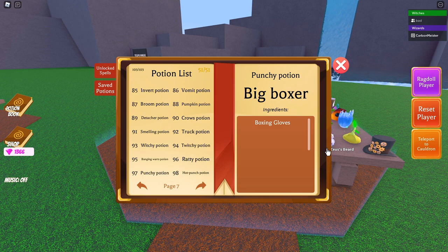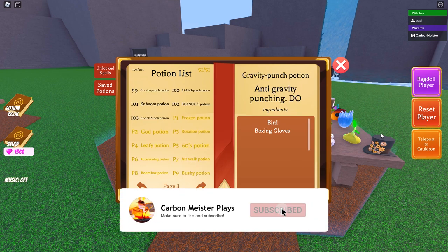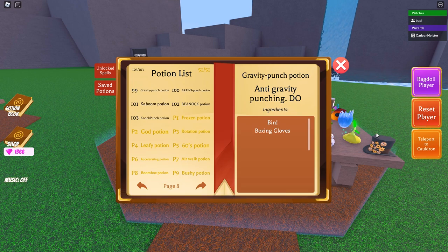The first one is potion number 97, that is the Punchy Potion — very simple, go ahead and grab your boxing glove, put it into the cauldron and you've completed that one. Moving on to 98, this one is called the Hot Punch Potion; all you need is a chili as well as the boxing glove. Number 99 is the Gravity Punch Potion — just mix the bird ingredient with the boxing glove and you've got this one.